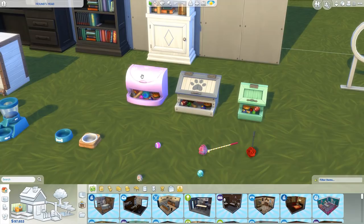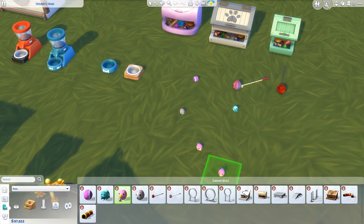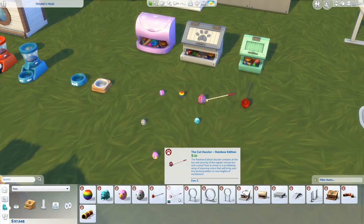We've got a couple of pet toy boxes along here in a few different sizes — two more wooden standard-looking ones, a more plasticky one, and a larger one. And then we've got a bunch of pet toys you can buy from the catalog. The ball has recolors — rainbow, nice. And then a couple of cat toys — the Cat Dazzler and the Cat Dazzler Rainbow Edition.